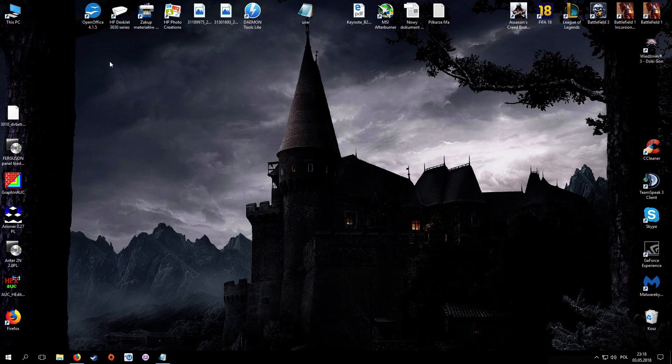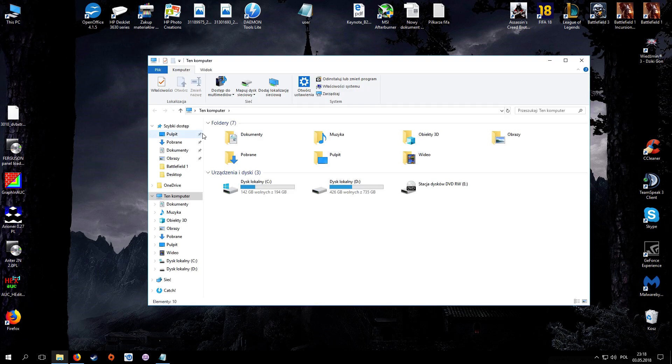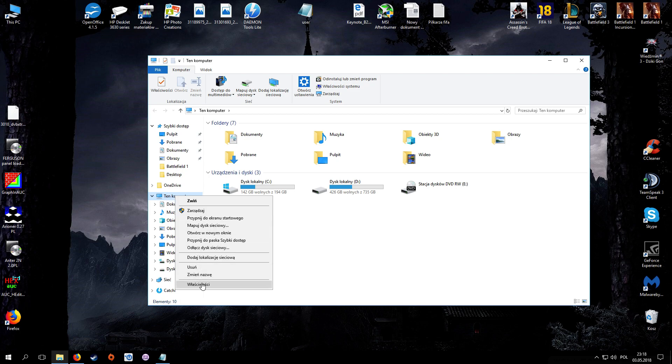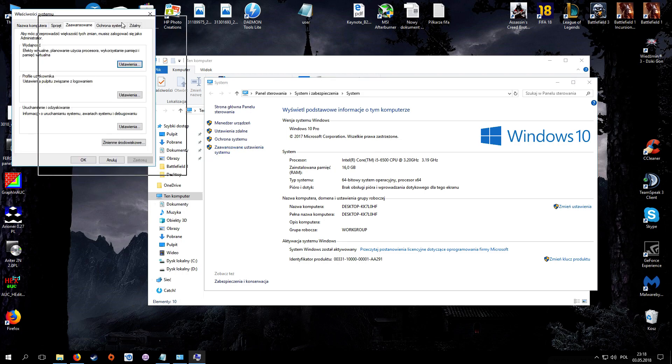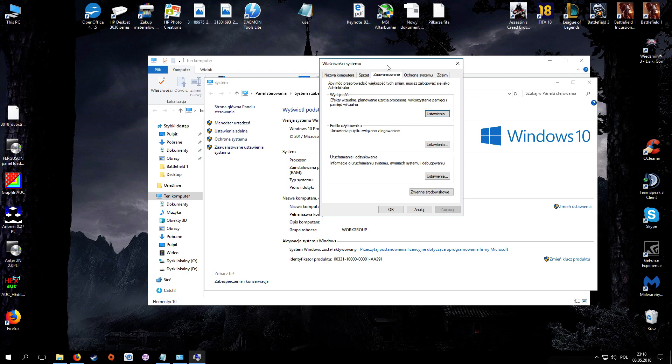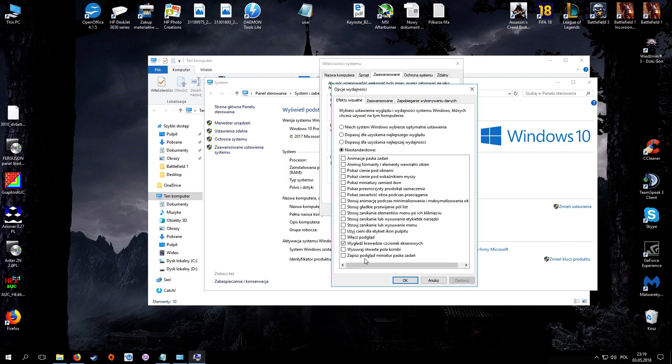Close it, go to This PC, right-click, click Properties, click Advanced System Settings. Find the Performance section and click Settings. Then uncheck all of those visual effects — or you can keep the font anti-aliasing option enabled.